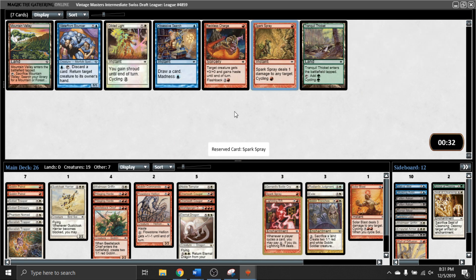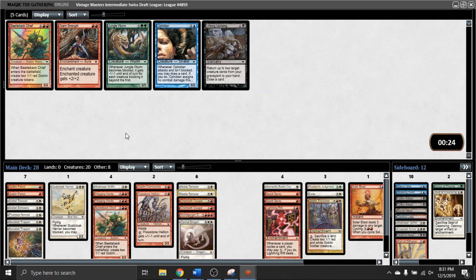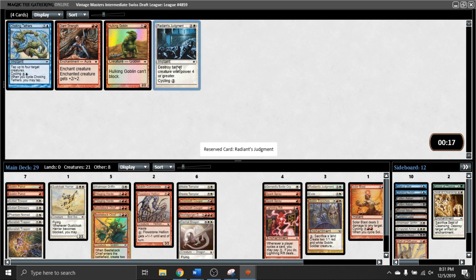We're seeing a Solar Blast now, and I'm pretty happy to pick up one of these. I think it's much better than something like Exile. Spark Spray and Radiance Judgment also in the pack. I think Akroma's Blessing is probably medium. Solar Blast it is. Sultari Emissary - it's a card I'm essentially always happy to put in my white decks. It's just a 2/1 and it can gain evasion. I think it's worse than Sultari Trooper and probably better than Phantom Nomad. Once you remove the last counter, if it's still alive because of, say, an Elephant Guide, it doesn't really die. Nice Emissary for me here.